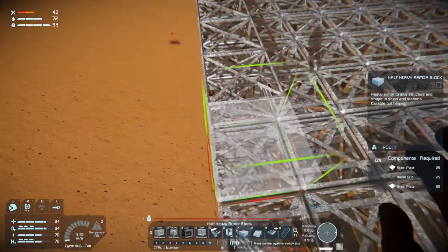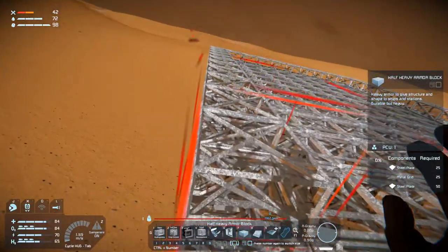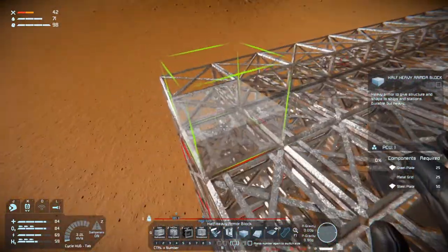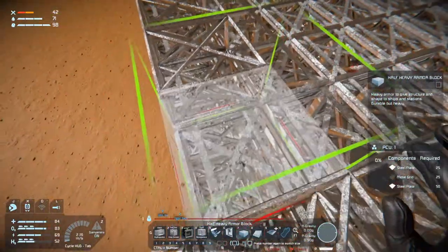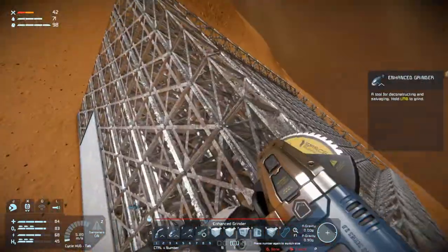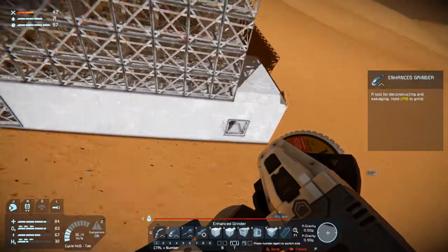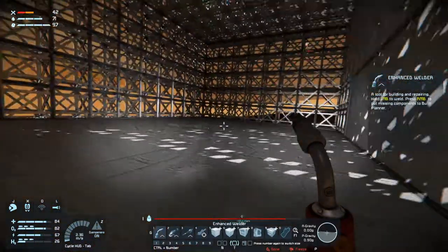I want it to be a bit of a fortified base, really. Because we're certainly going to have to defend ourselves - there's no doubt about that. So there we have it, that's what our base is going to look like. At least our main building where we'll have all the production and stuff. So let's weld a bit of this stuff up.